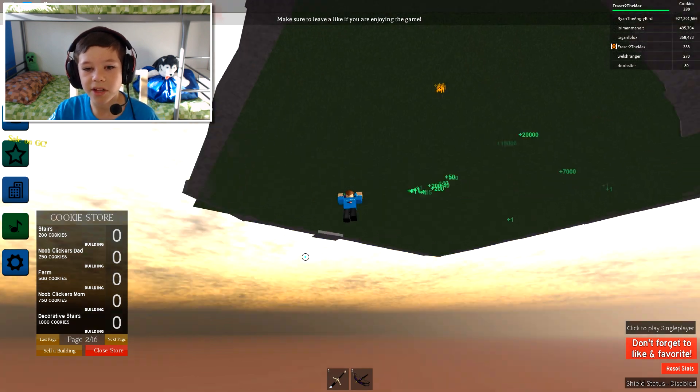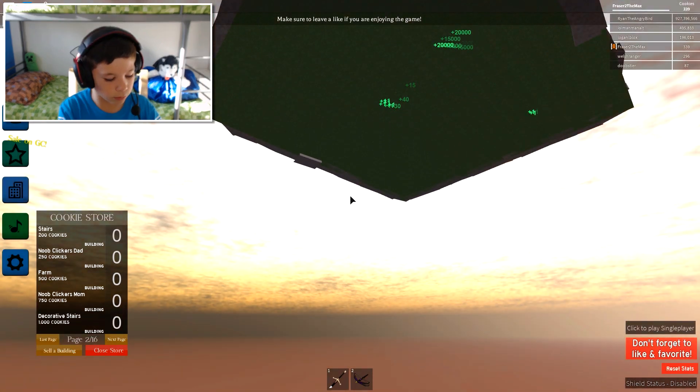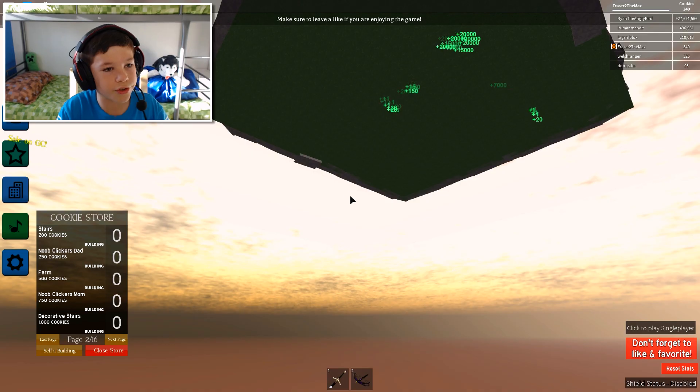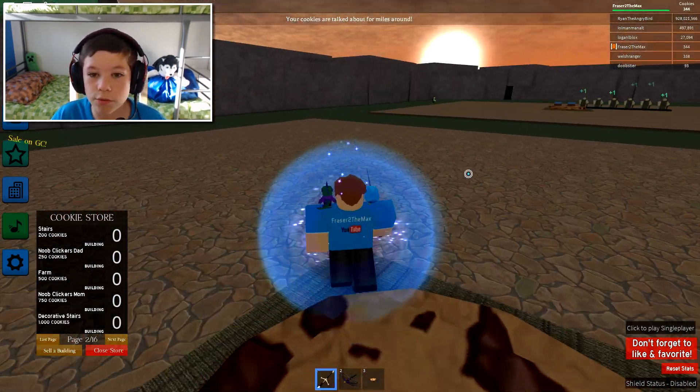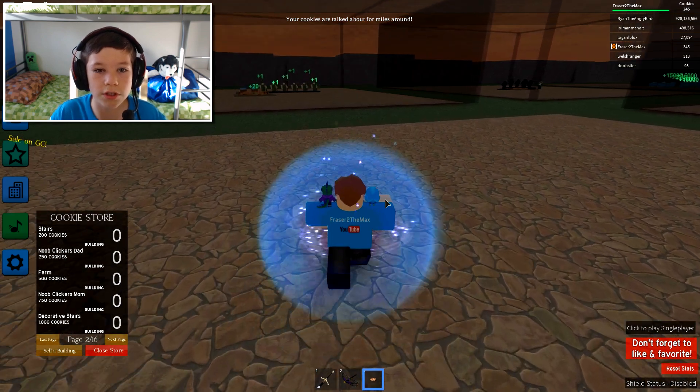And down here. Oh, it fell off the map. Wait, what? What are the codes? So we need to buy more cookies for that.